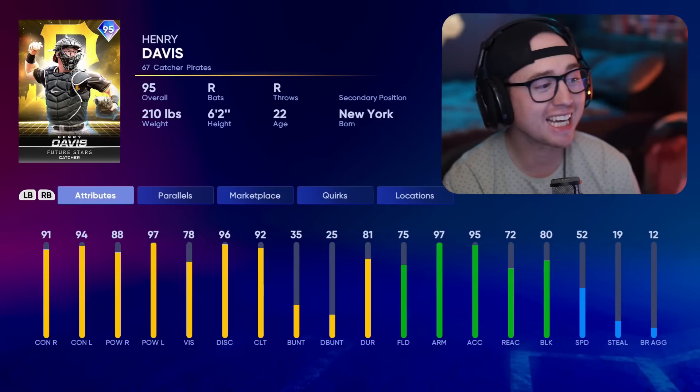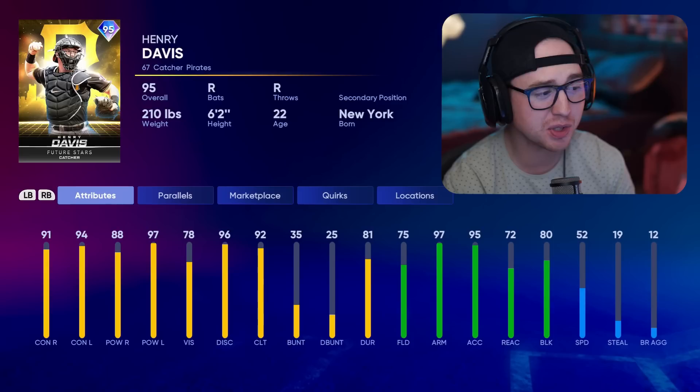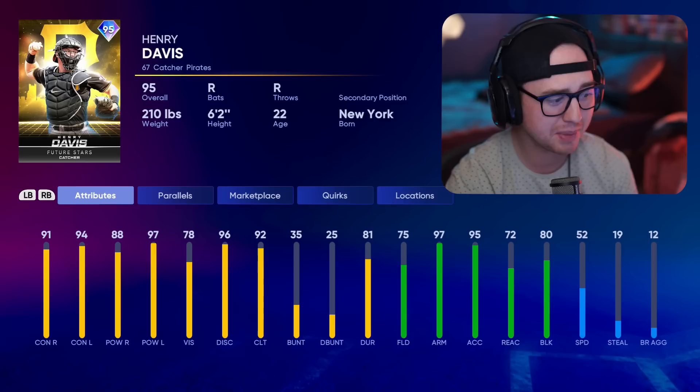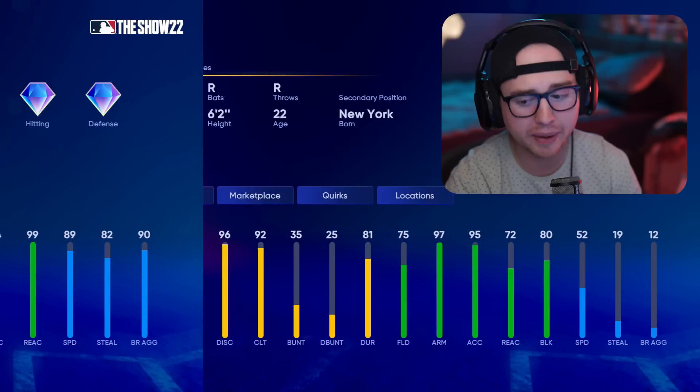Second guy I'd be going with here is the number one overall pick from 2021 — Henry Davis. If you don't have Joe Mauer, or even if you do, take a look at Henry Davis to handle your catching duties. He's going to dominate lefties and could be a solid platoon option alongside Joe Mauer on your squad. That 94/97 versus lefties is really, really nice with how many great lefty starters there are. Henry Davis is my number two option — possibly the best catcher in this program.